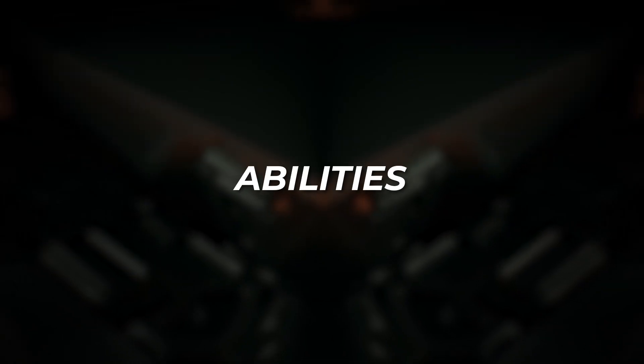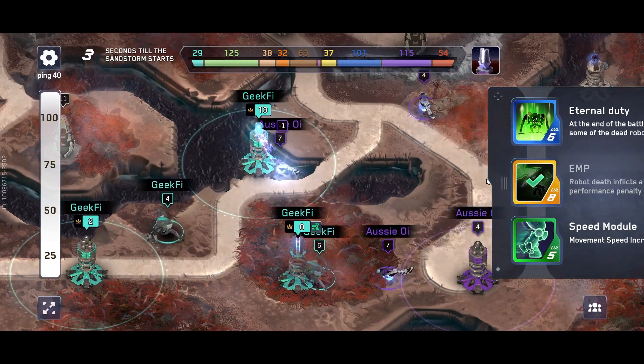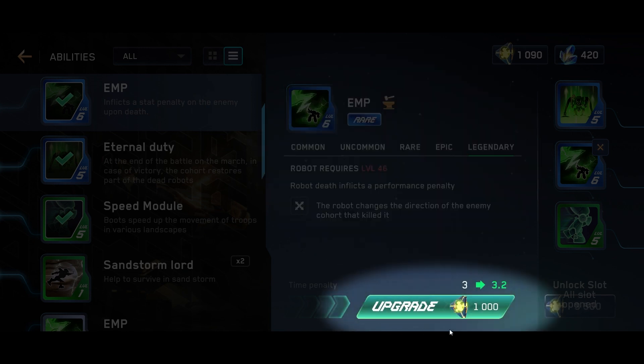Only two abilities are available so far, but they are damn cool. The first one is EMP — your robot's death inflicts a performance penalty on the opponent. Each rarity level brings new effects: Common gives a movement speed penalty; Uncommon additionally imposes a defense penalty; Rare adds an attack penalty; Epic increases all stat penalties; and Legendary is an absolute banger — the opponent's cohort changes its direction. Upgrading the skill increases the penalty time, so boost it to max.